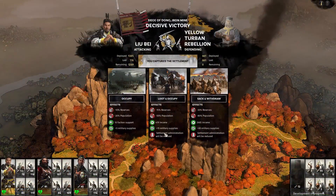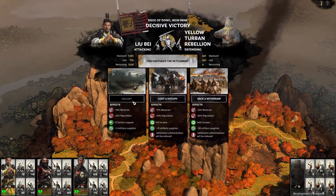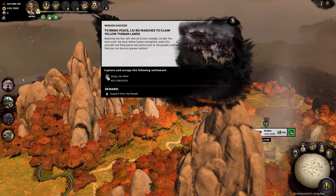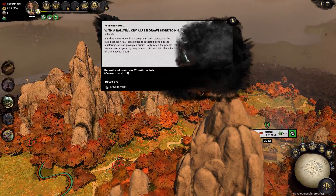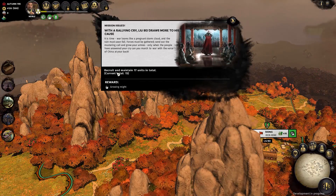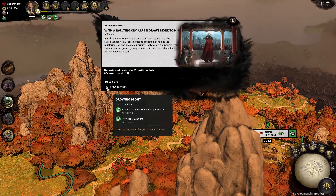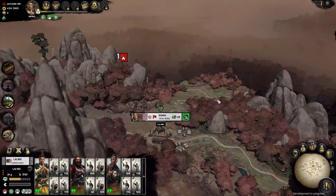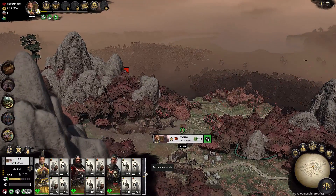Back on the campaign map, the visuals are easily the biggest improvement from previous historical Total Wars. The map uses exaggerated terrain to give a sense of place, and changes with the seasons, as well as having Total War's first ever day-night cycle. By default it cycles every 20 minutes, but you can actually set it to sync up to your local time as well, if you always want to be playing in the day or the night.